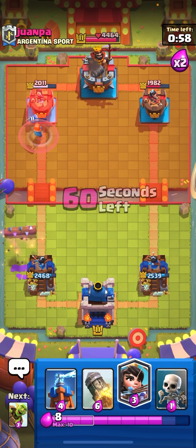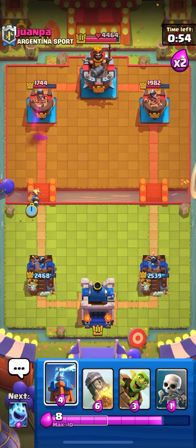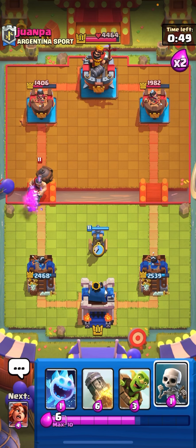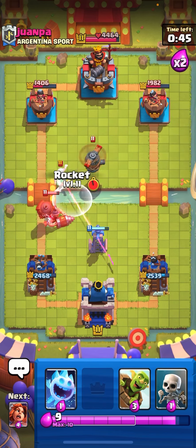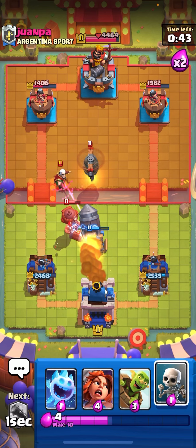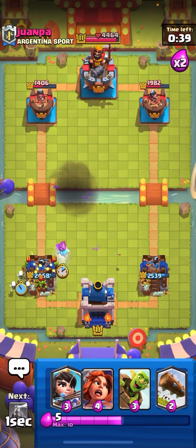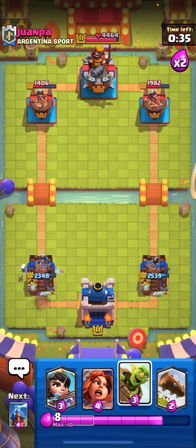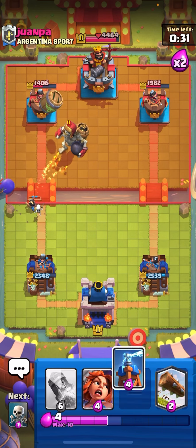Let the valkyrie through, going for princess to apply pressure. Supercell and all developers need to add more new cards and have more frequent updates — that's just my take. Going ice spirit and skeletons. We take one goblin hit — that's fine. It's for a goblin barrel predicting the princess. Nice giant skeleton prediction there.